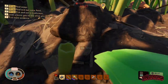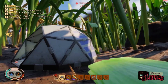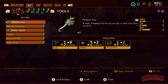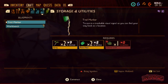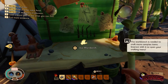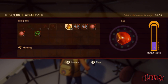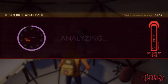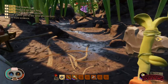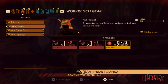Let's grab these - where'd the third one go? It's up there. Alright, we need to build a workbench. We need to analyze ant parts. Okay, now we don't - I thought we did. Alright, we can use the workbench. We can create an ant helmet! Here we go - ant helmet crafted. Now we actually have to go into our inventory and equip it. Alright, nice.